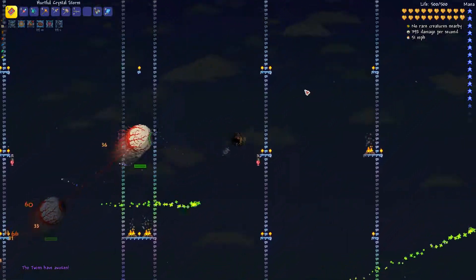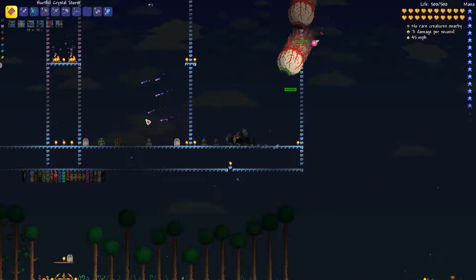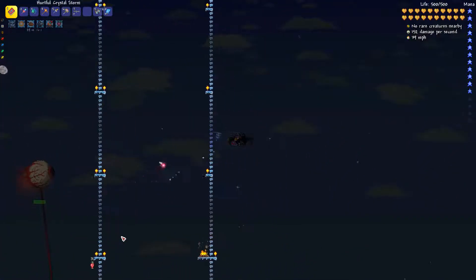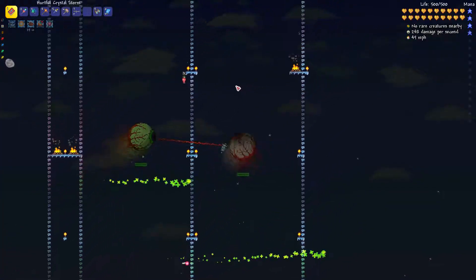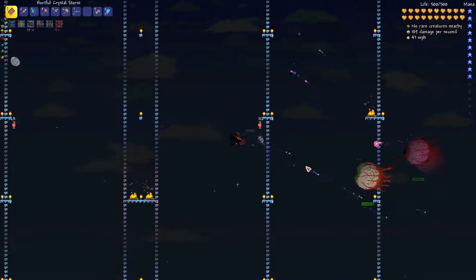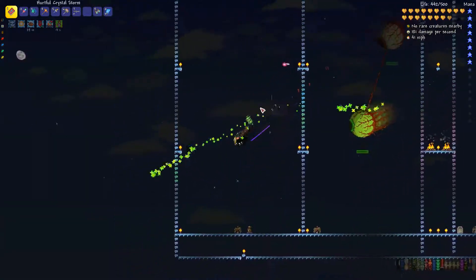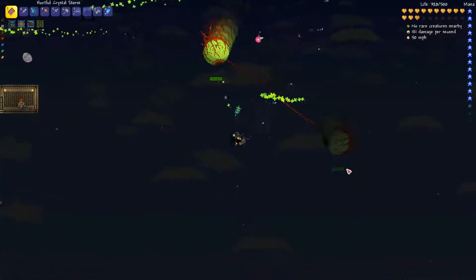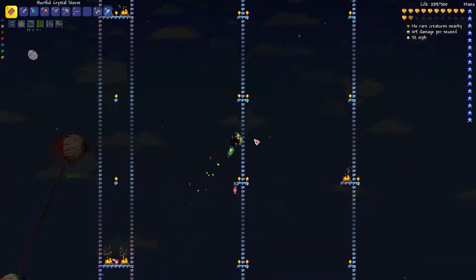Here we go. The trick about this arena is to use your Shield of Cthulhu and your grappling hook to your ability. I haven't even been damaged once. I wasn't careful right there — I just charged into it. The trick is to stay close to the heart lanterns, and whenever you need to, dash in one direction. Basically the trick is to keep flying as well as you can, because if you don't keep flying, you're doomed. That's why pre-hardmode arenas usually aren't great — you need an arena but you also don't want it to be so bad that you can't fly.